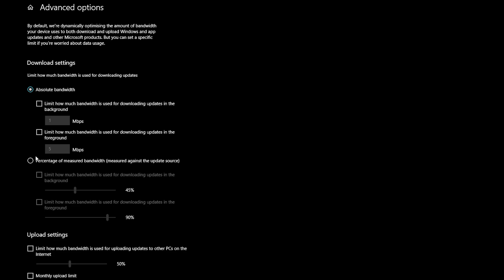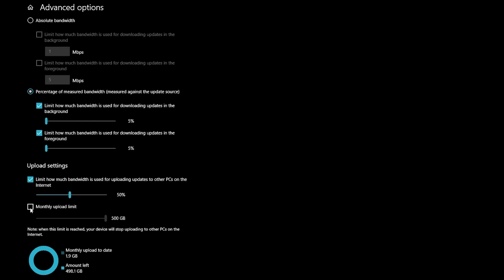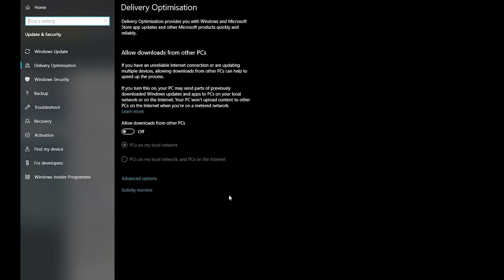The next thing you want to do is go to advanced options, change absolute bandwidth to percentage, check mark both boxes and move the sliders to the lowest possible, and repeat the exact same thing for upload settings — check both boxes and move the slider to the bare minimum. No saving is required here so you can just close the tab.